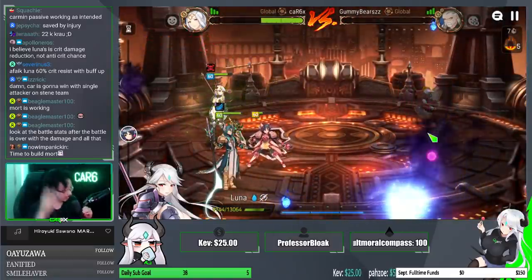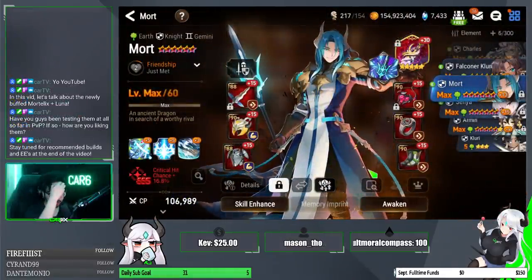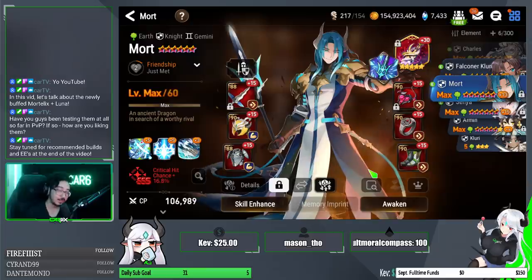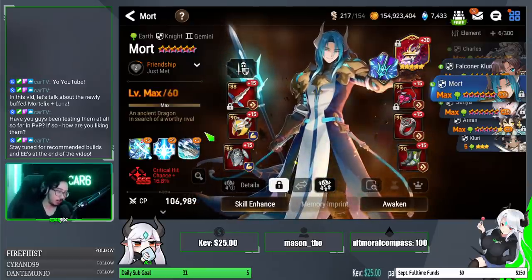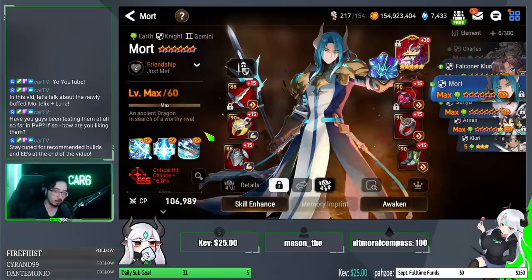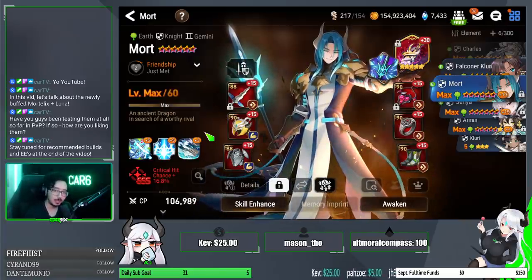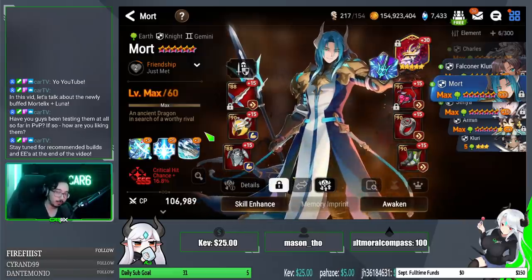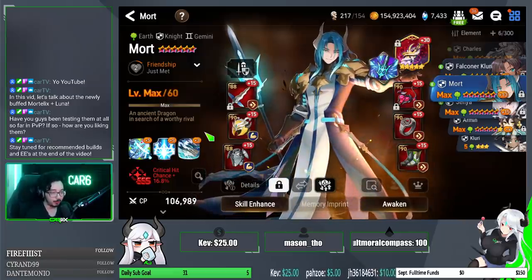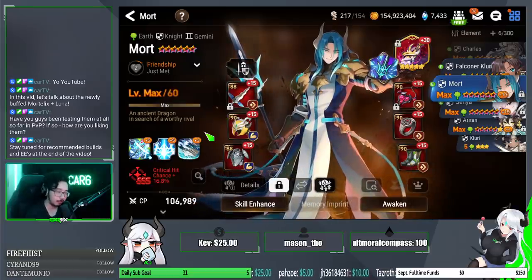Moving on to Mortelix. Like I mentioned, he has some similar problems to Luna, but he was an absolute blast to play today. His main issue beforehand — he just felt a little bit too unreliable. His kit has everything: defense breaks, anti-crit hit resistance, can ignore effect resist, does injury, self-heals, and he's immune to sleep and stun. But it felt like it just didn't happen reliably enough pre-buff.